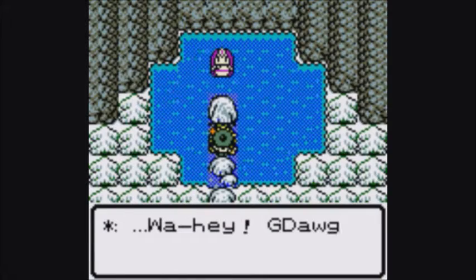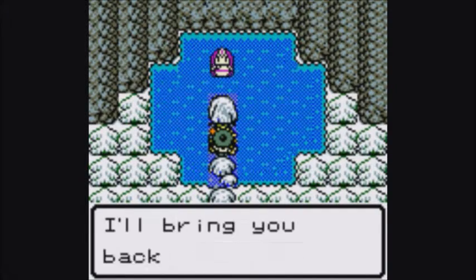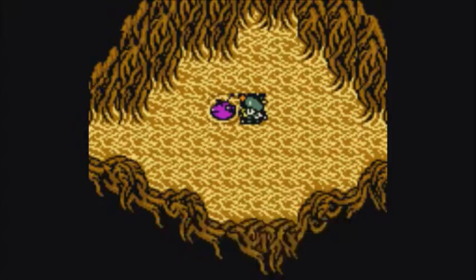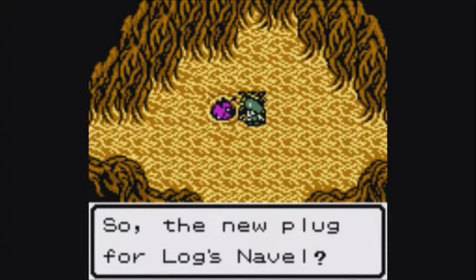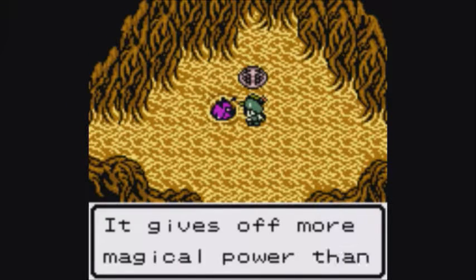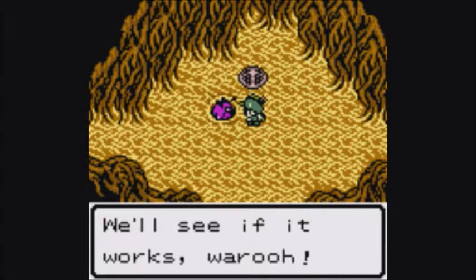Voice echoed from nowhere. Wahey! Game Dog, can you hear me? I felt an odd power stirring — you found a plug for the navel. I'll bring you back, don't move. You did it! Great Luck's power will heal you. Your party's fine. So a new plug for the log's navel. This is the Sky Shield — it gives off more magical power than the other things you've brought me. We'll see if it works.